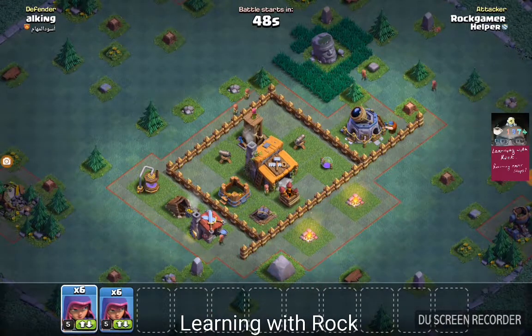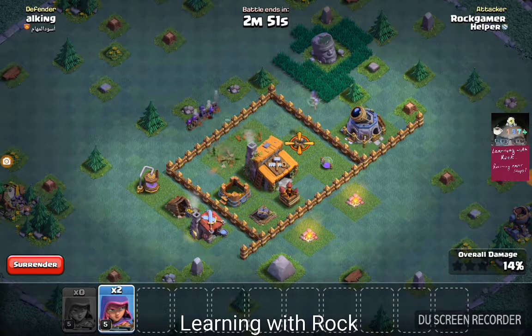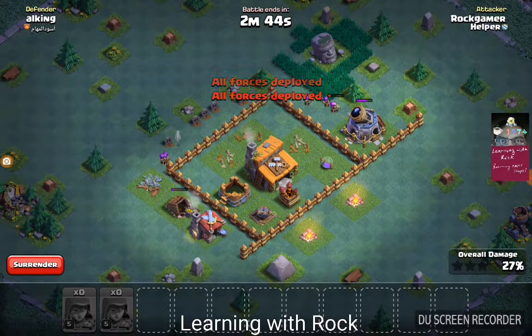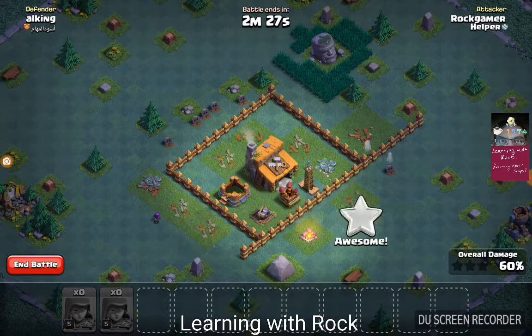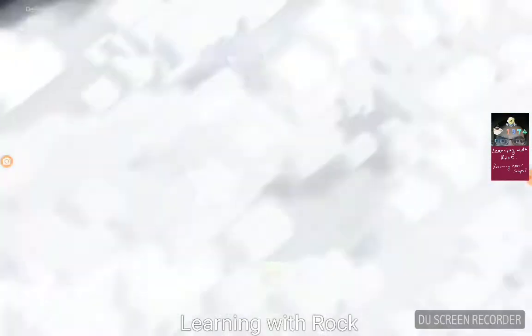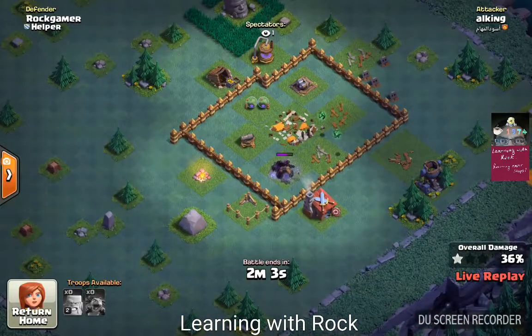Next round of archers are ready — off we go to raid again. There's a cannon and archer tower exposed, so we take care of the ground. There's another cannon which our archers take down. The north is completely open to come in from, but our archers don't reach the town hall — they move south and get taken down. 60 percent, one star.